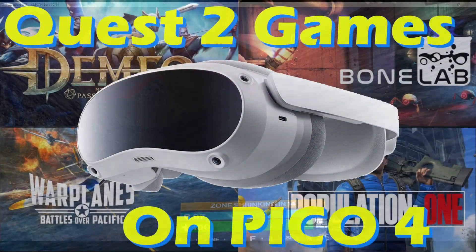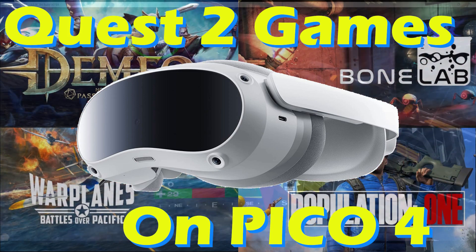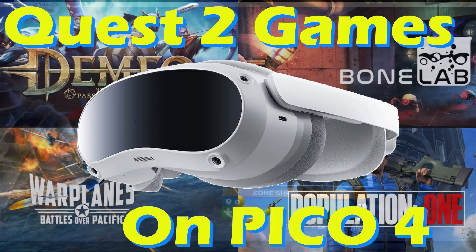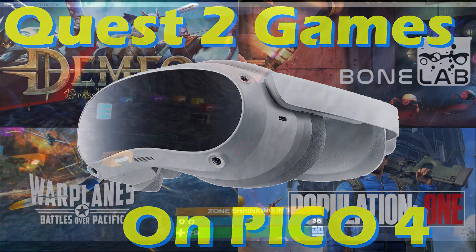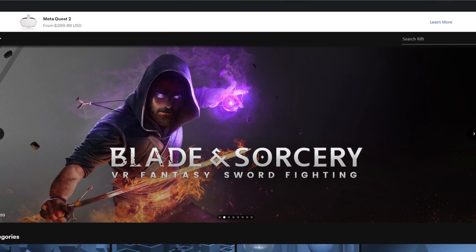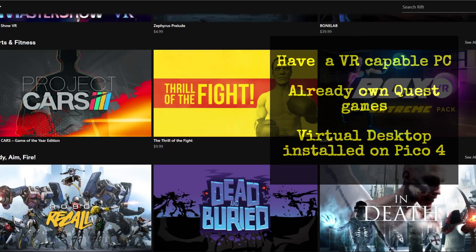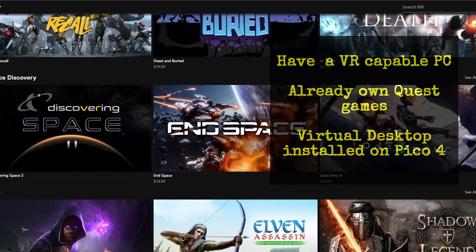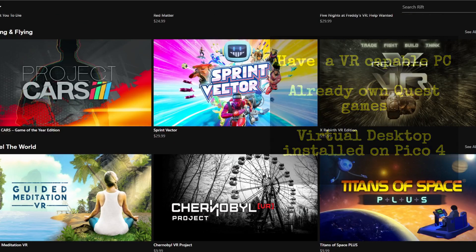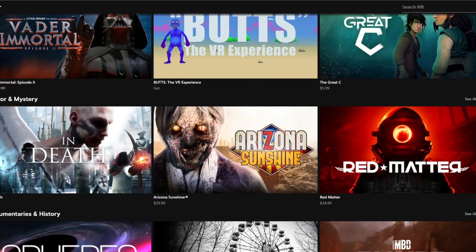Hello everybody, I'm Arainbow. If you are a Quest user who has opted to get yourself a Pico 4 and you still want to play some of your Quest games, I can help you out with that. It is certainly possible — maybe not all of them, but certainly some of them. To do that, you have to have some games that you've purchased for the Quest and you have to have Virtual Desktop on your Pico headset. If those two things apply to you, then this video will be for you.